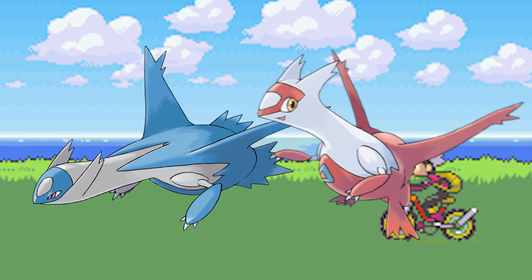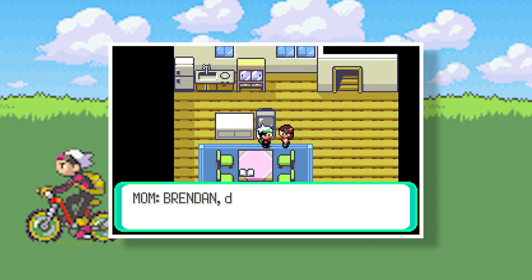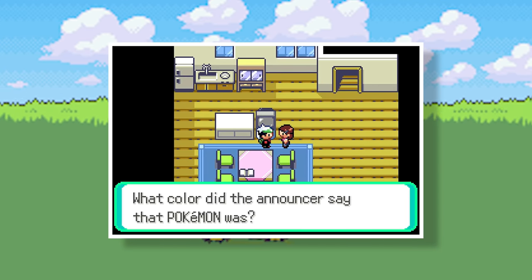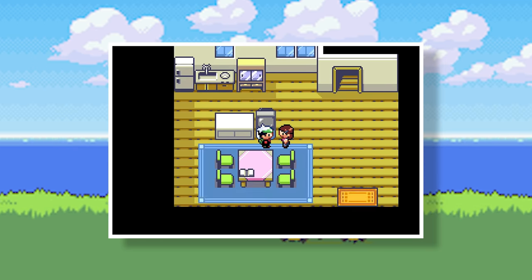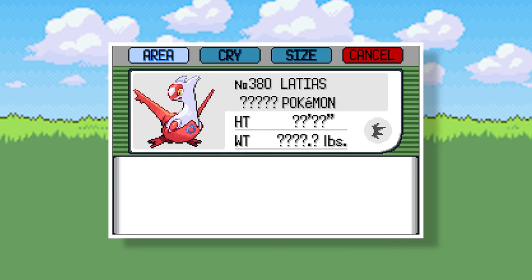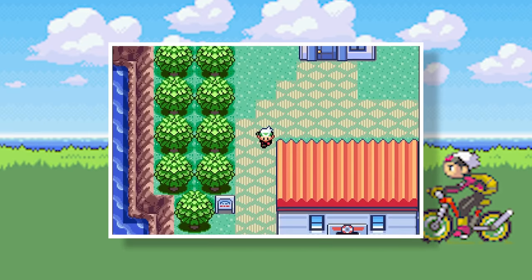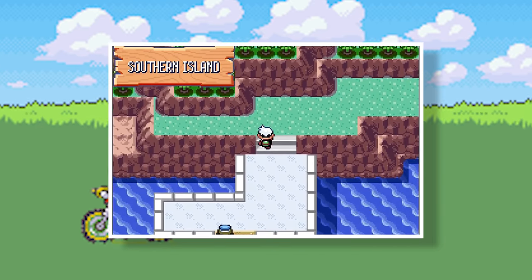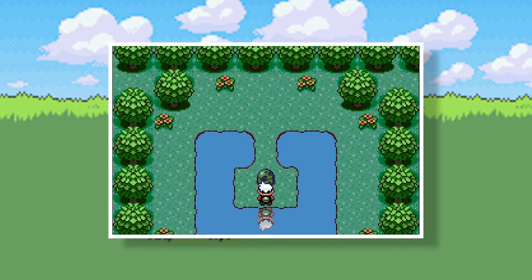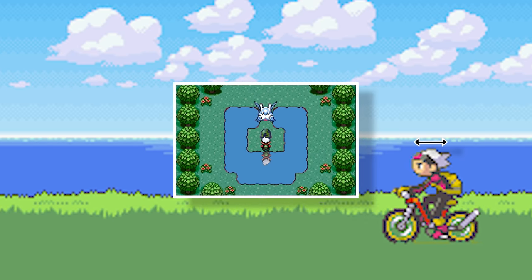Latios and Latias — after defeating the Elite Four, watch the television downstairs in your house. It will ask you what color. The only way to get the opposite Pokemon of whatever color you chose is by either trading it, or if you got yourself the Eon Ticket. The Eon Ticket was an event item from Nintendo events, so you can't really get it anymore. But if you do have one, go to the Southern Island and you can enter a little island where Latios or Latias is there for you to catch.